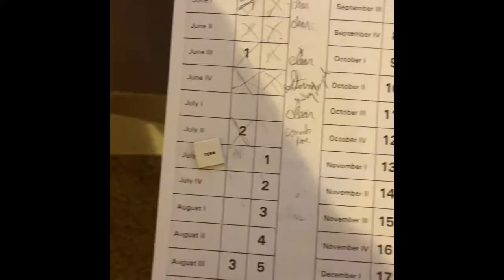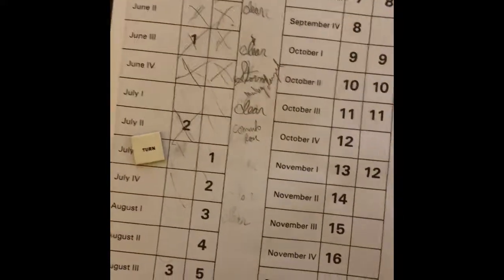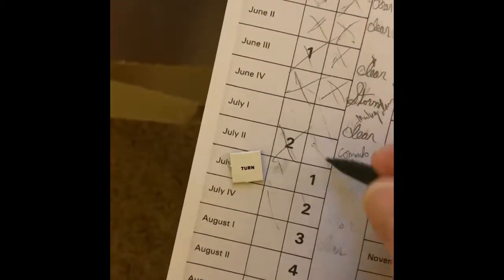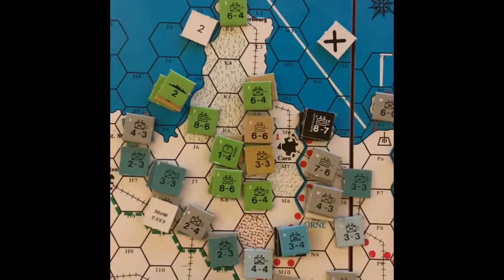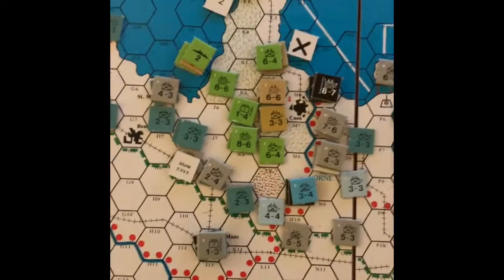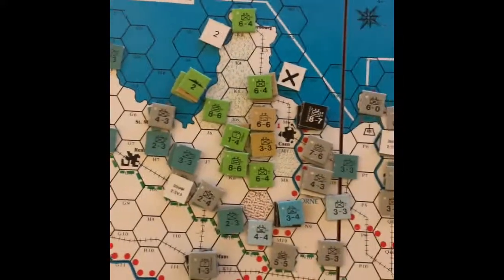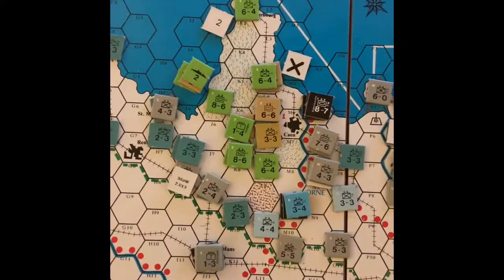Fortress Europa again — just finished the second July turn. Clear weather and we see what our developments are. Our mulberry is here and it's still damaged; it only has about an eight capacity. We've got Cherbourg back up to eight as well, but together they can only support 14 units, so we had to evacuate some.